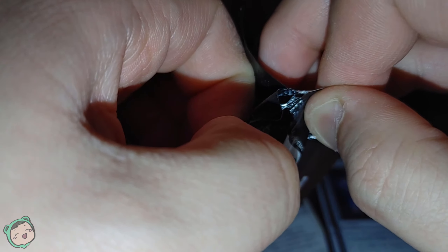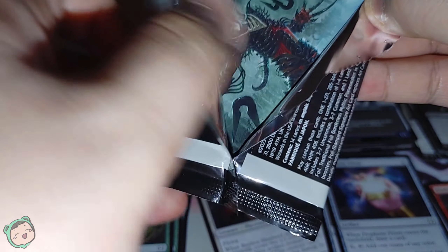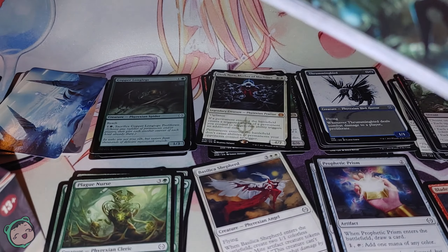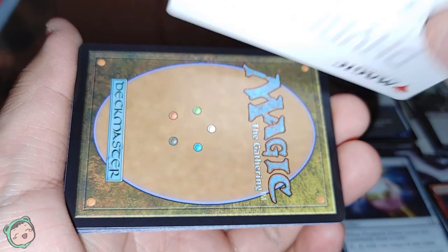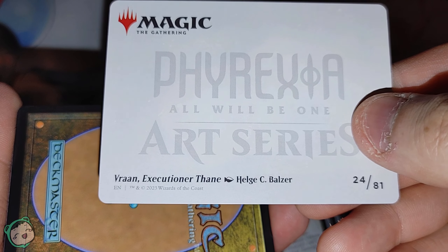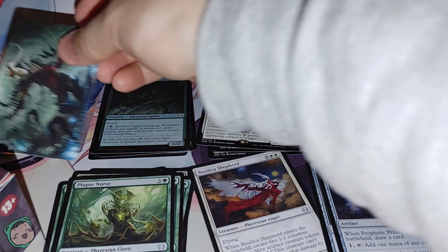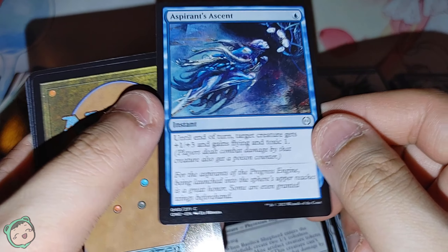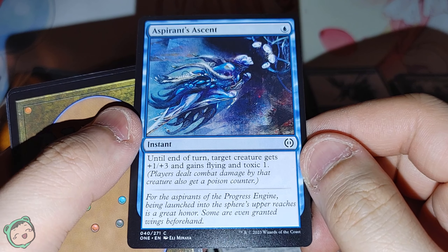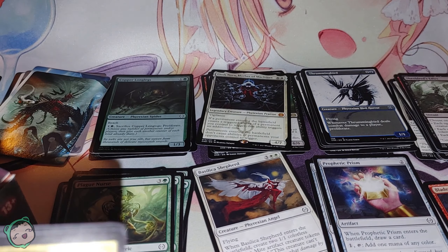I'm gonna open it this way this time. Ooh, I like that art — I keep saying that with every art card I pull. The art card is Rant Executioner Thane — very neat. The land is a Phyrexian-looking swamp — all the land arts in this set look pretty cool. We got Asperience Ascent — blue, until end of turn, target creature gets plus one, plus three, gains flying and toxic one. Seems like a lot for one blue, and it's an instant.